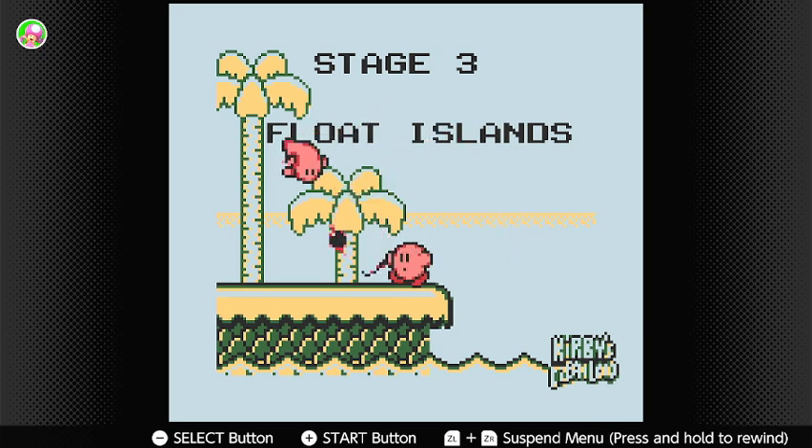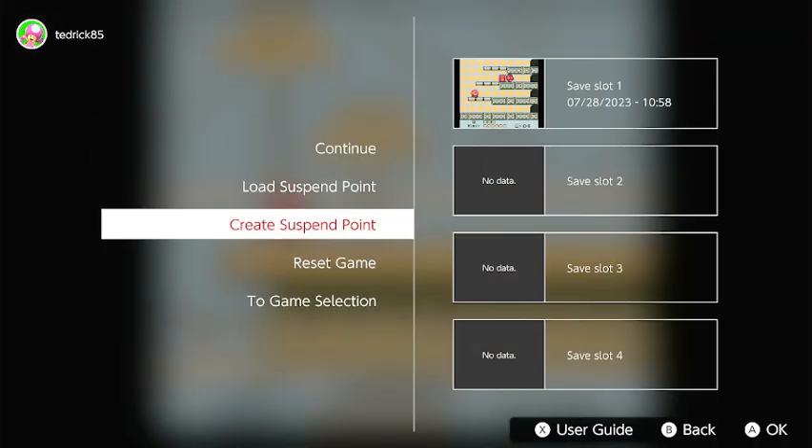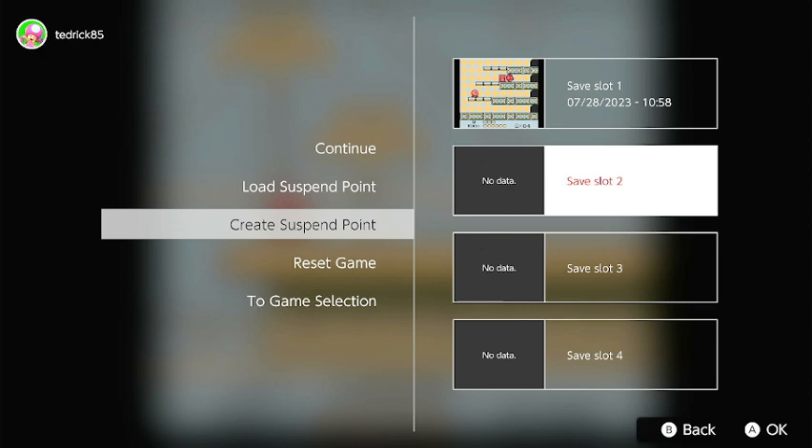Okay, Float Islands. You know what, I've come this far. Since this game is really short, I think what I'm going to do — first let me create a suspend point — I'm gonna go ahead and do this third stage, and then I think for next week I'm gonna go ahead and finish this game. And in the following week I'll be trying out Kirby's Dream Land 2.